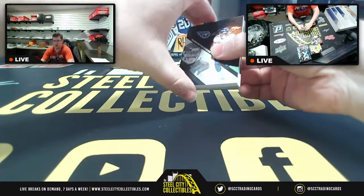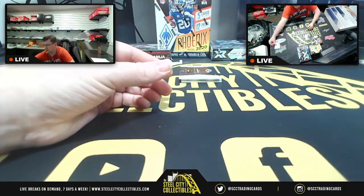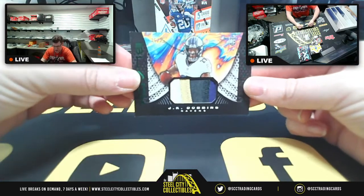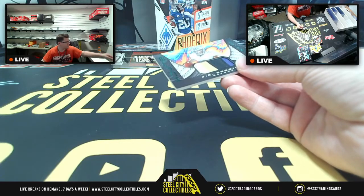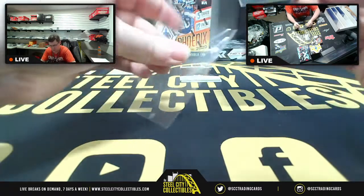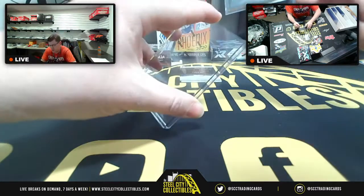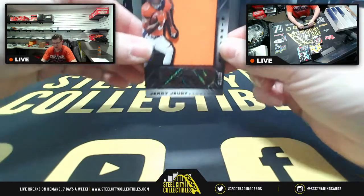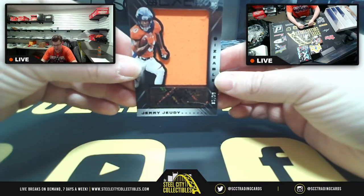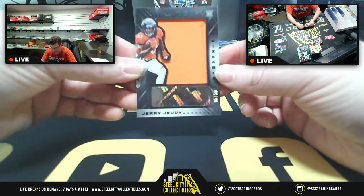First up, Panini Black. For the AFC South, you're getting Darrington Evans. Very nice patch — four colors — JK Dobbins, number 6 of 25. AFC North going to Jose. And for the AFC West, Jerry Judy number 5 of 50 — a huge sizable patch with the JJ auto — AFC West going to Robert.